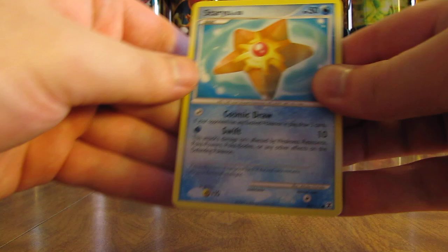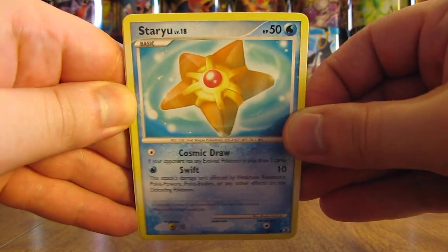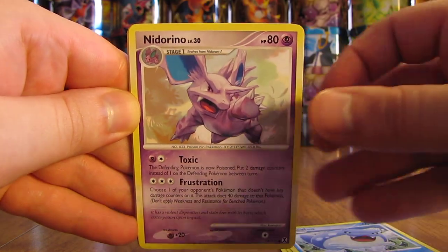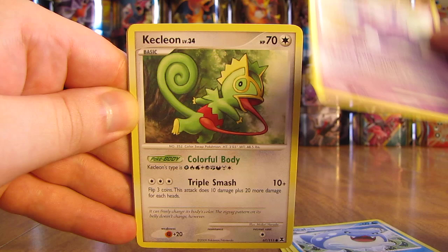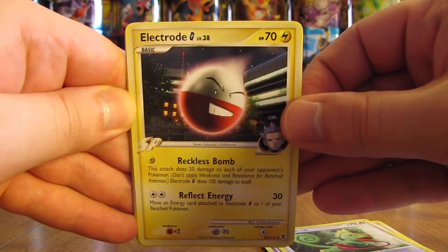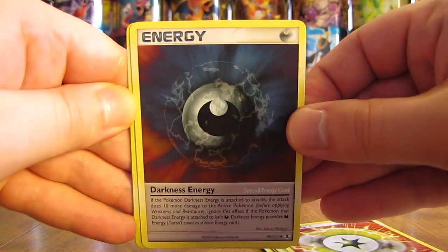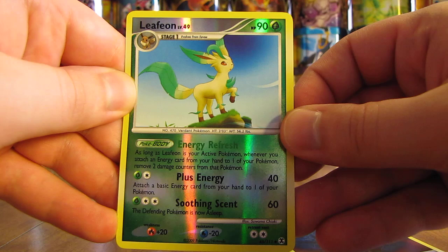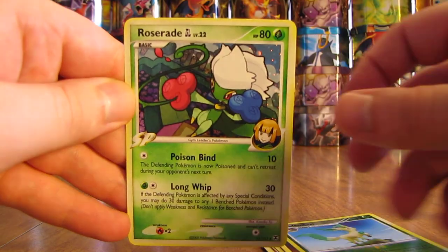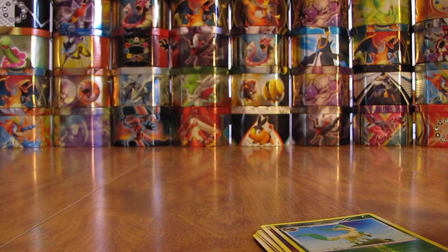First pack — no code card in these packs. First card is a Staryu, then Eevee, Sveal, Nidorino, Kecleon, Electro-G which is a Team Galactic's Pokemon, Upper Energy, Darkness Energy. Reverse holo is a Leafeon — that's an Uncommon, thought it was a Rare at first. And the actual Rare in the pack is a Roserade GL. Good start to this box with a holo pull.